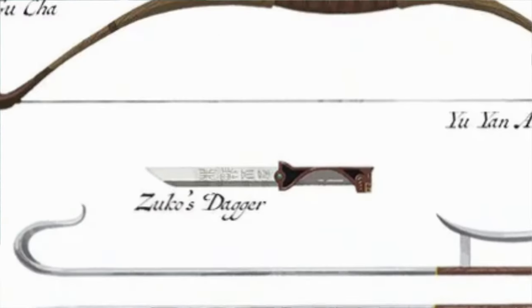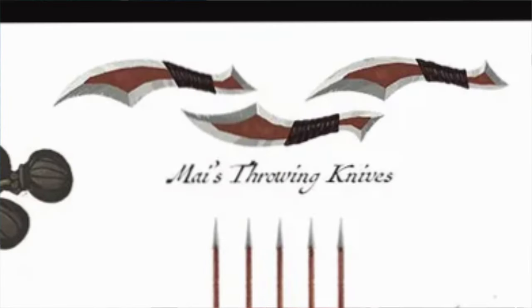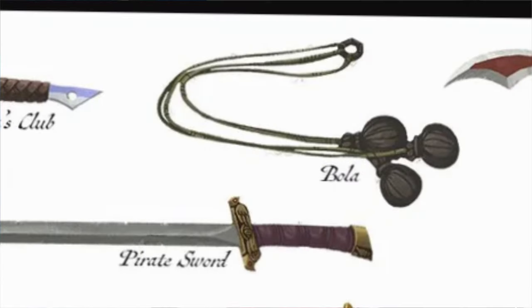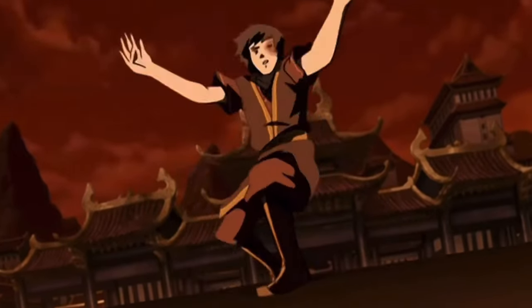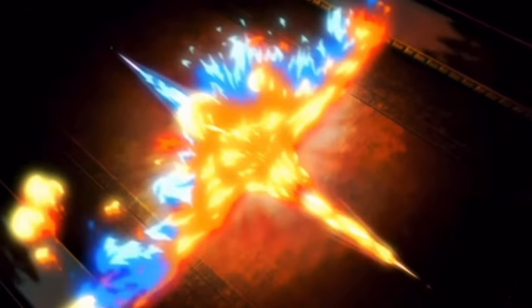swords, even daggers. And with range options, they also have throwing knives, various darts, bow and arrow — literally the list goes on. And that's partly because they were so good at metalwork. They were the first nation to really get metal making and metalwork solid — they really got a grasp of it.